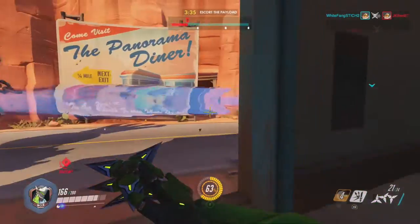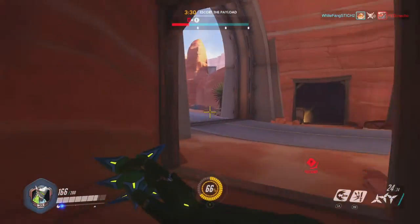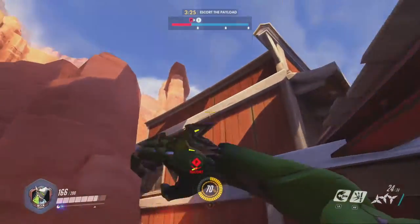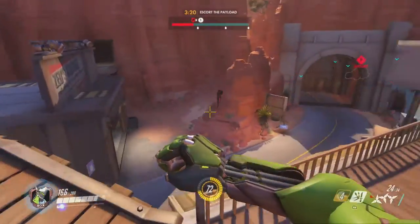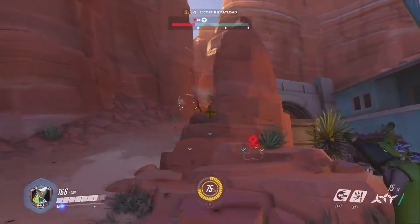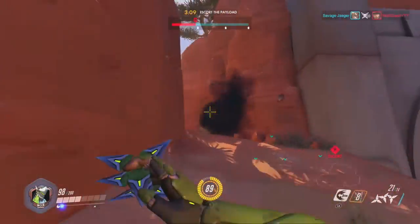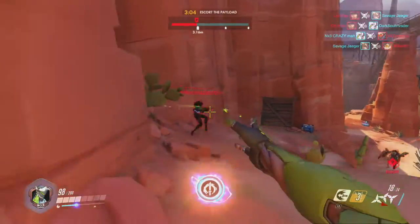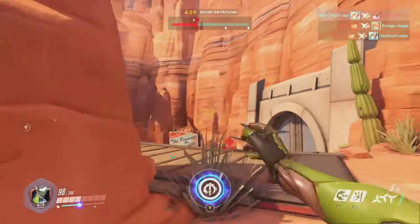When you're flanking behind the enemy, know where every single health pack is — that's going to help you out so much. When you're low on health and someone is chasing you, knowing every health pack position is really important. Genji can't really heal himself; he's basically squishy. Right here I deflect Soldier's rocket, which is a great way to use Deflect against his weapons.